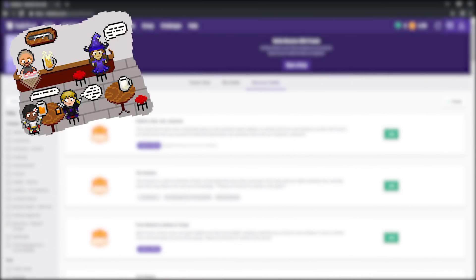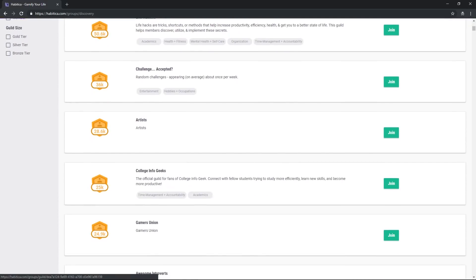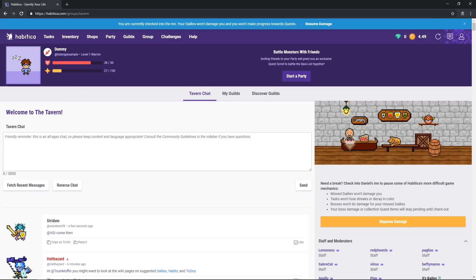In Habitica, there are a couple different ways to interact with different users. There are guilds, which are public groups usually for people with similar hobbies or interests. There's the tavern, which is essentially Habitica's message board, with the added feature of being able to check into the tavern to prevent taking damage from anything — which I think is borderline cheating, but it's a feature, so hey, use it if you want.